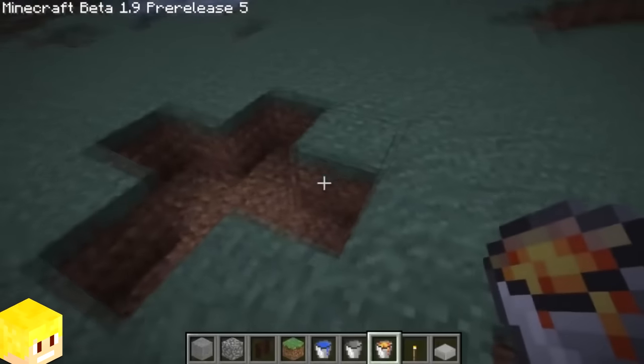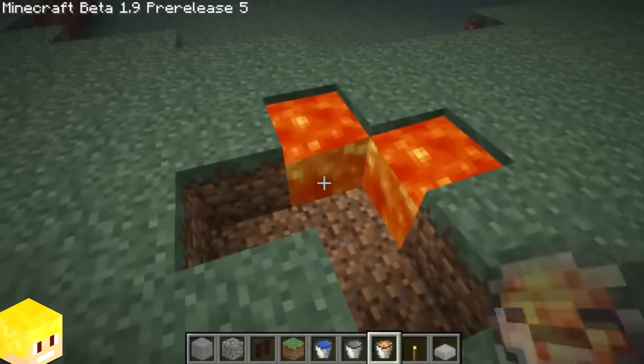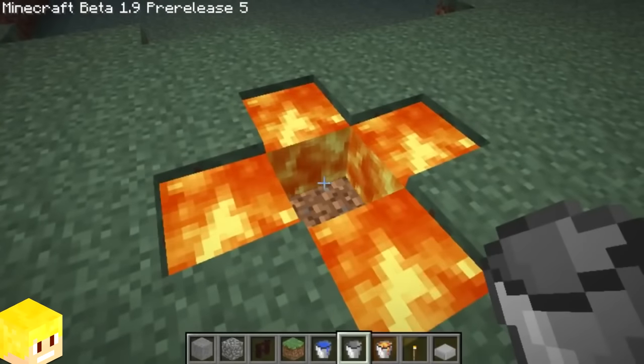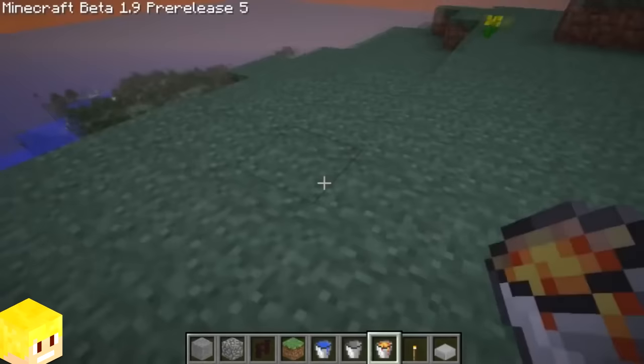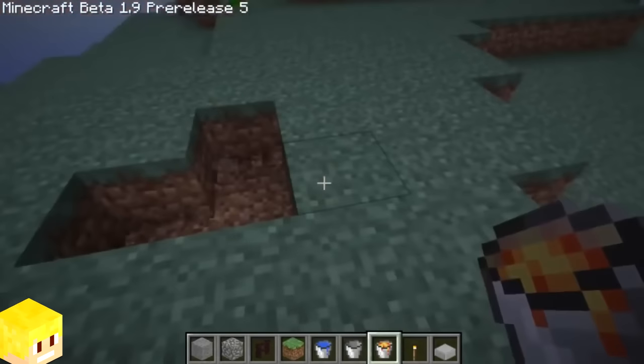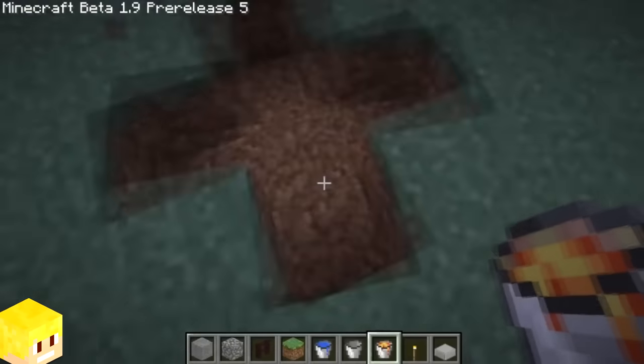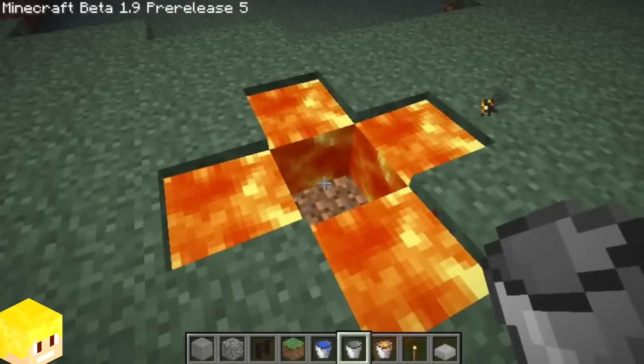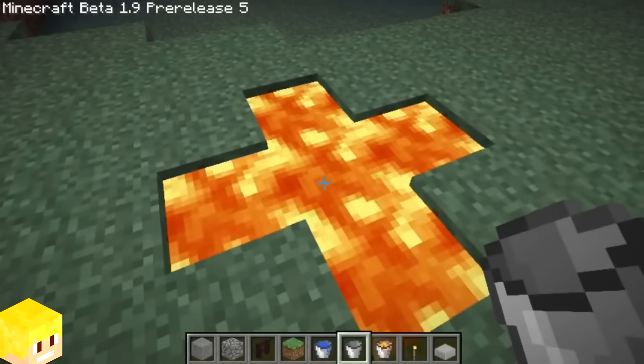In Minecraft Beta 1.9 pre-release 5, which was released in October 2011, a bug existed where the player was able to create an infinite lava source. To create it, all you had to do was dig out a plus shape, place four lava sources all leading to the middle section, and there you go — you can collect infinite amounts of lava from the middle.